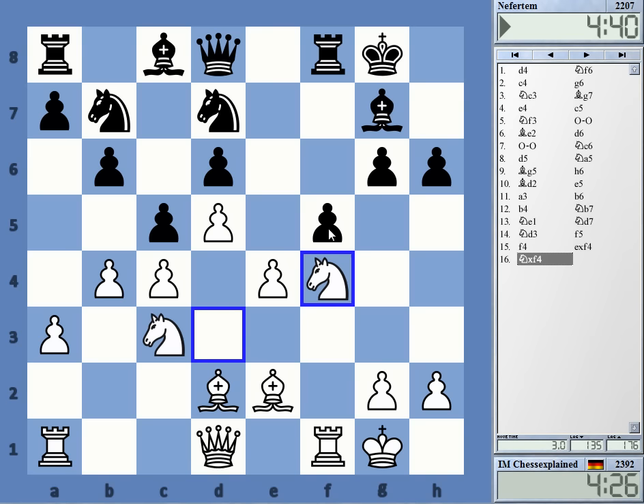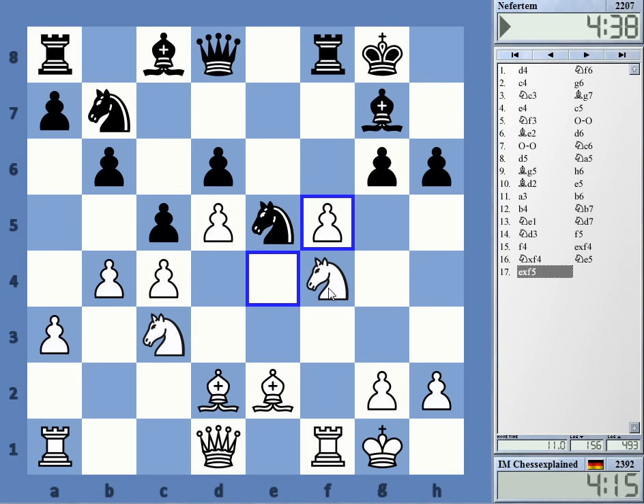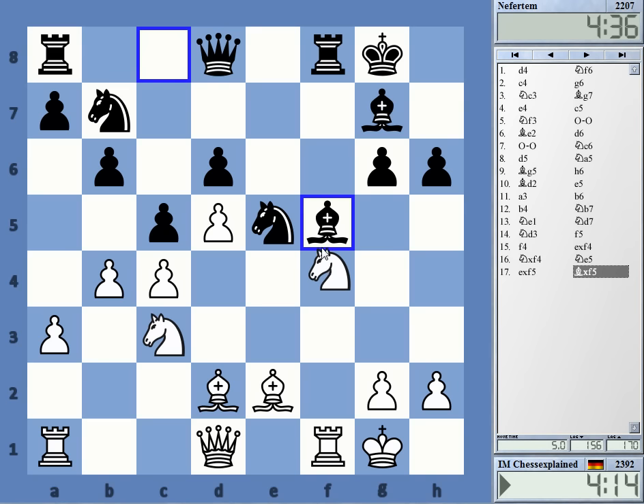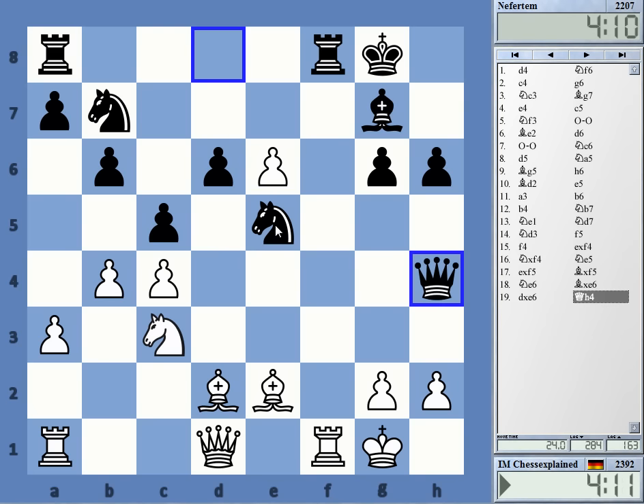G6 is hanging and e6 is hanging. So takes and Ng6 — or is this too simplistic? Maybe it is. But let's do that. I usually should go for the relatively simple continuation; it normally favors my type of game — not making it too wild and crazy. I just want to put the knight on d5 and claim an edge like that.